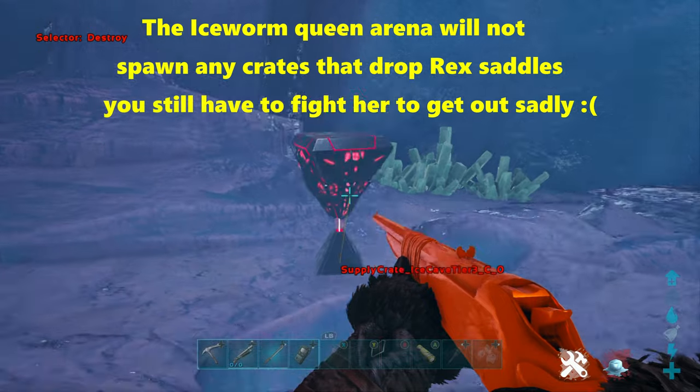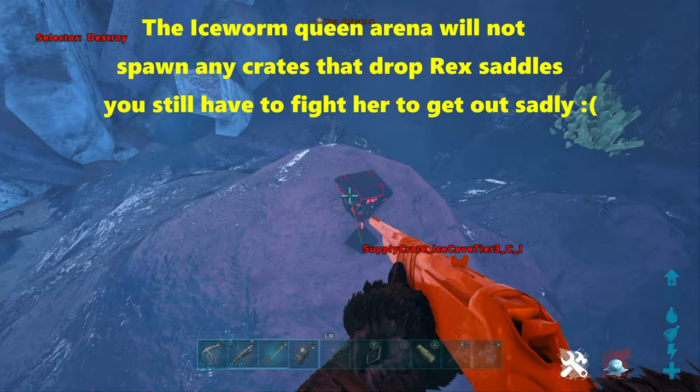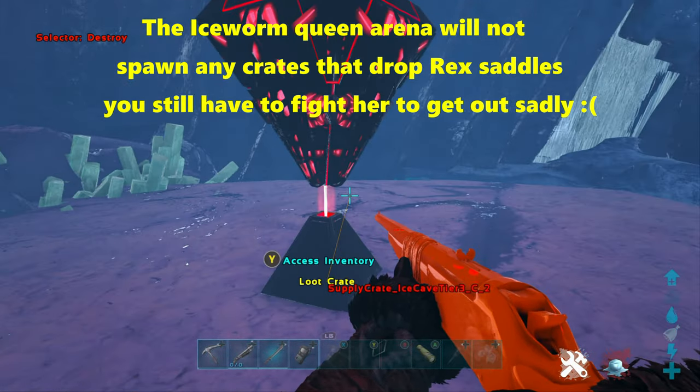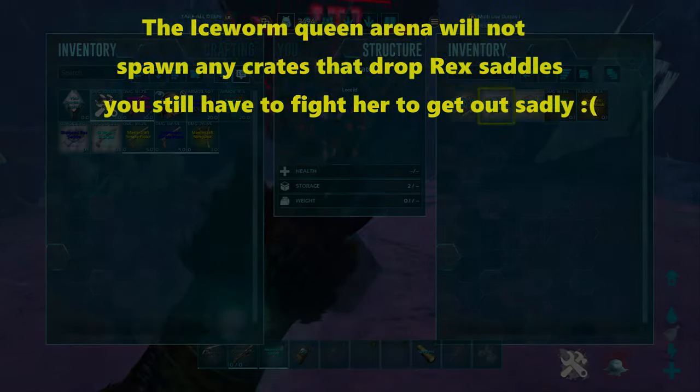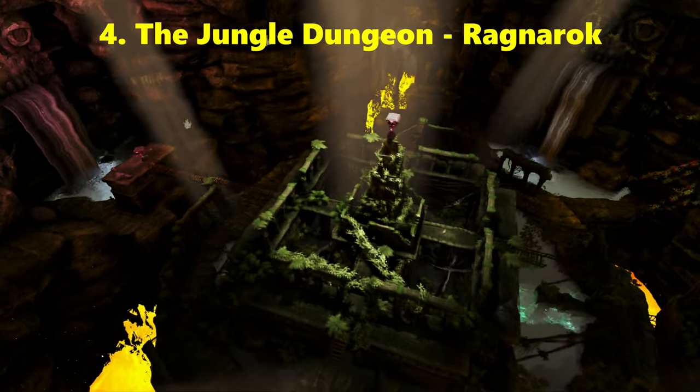Once you reach the Ice Worm Queen arena and slay the Ice Worm Queen, three red drops will spawn. However, you will not be able to get Rex saddles from these drops as they are all crates from the Ice Cave from the Island map. Coming in at number 4 we have the Jungle Dungeon on the Ragnarok map.